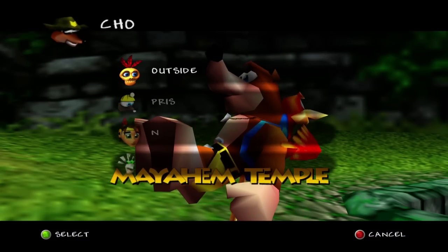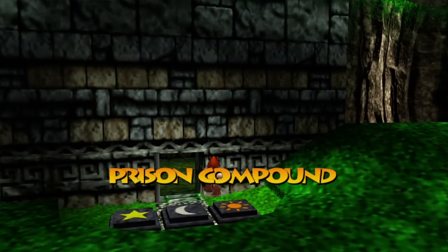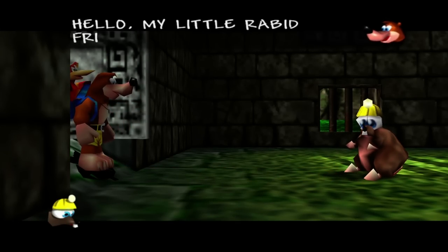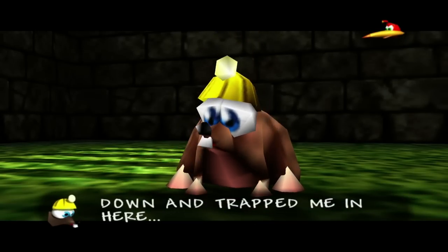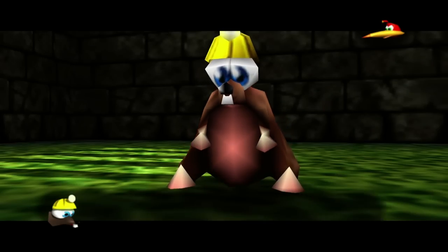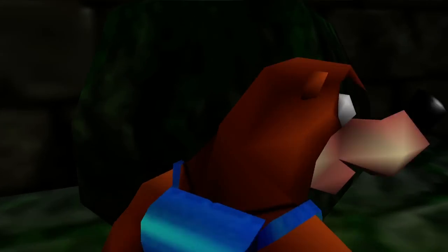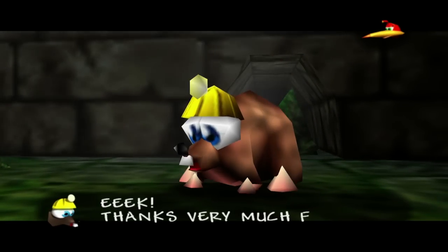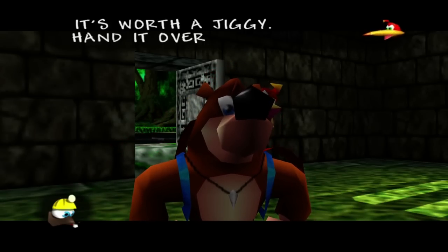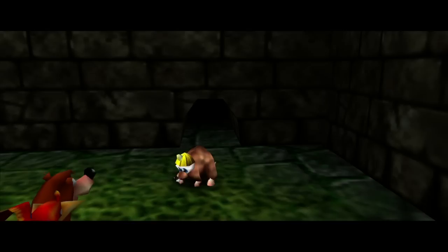The first thing I'm going to do is go back into Mayhem Temple, to the prison compound. Now that we have the Build Drill from Glitter Gulch Mine, we can actually do this jiggy here. We have to save Dilberta the rodent — she was out looking for gold when a boulder fell and trapped her. Not exactly sure how the boulder got inside a building with no hole in the ceiling, but let's go ahead and break it. Then we let Dilberta go right on through. To get the jiggy, we have to go back and talk to Bill.